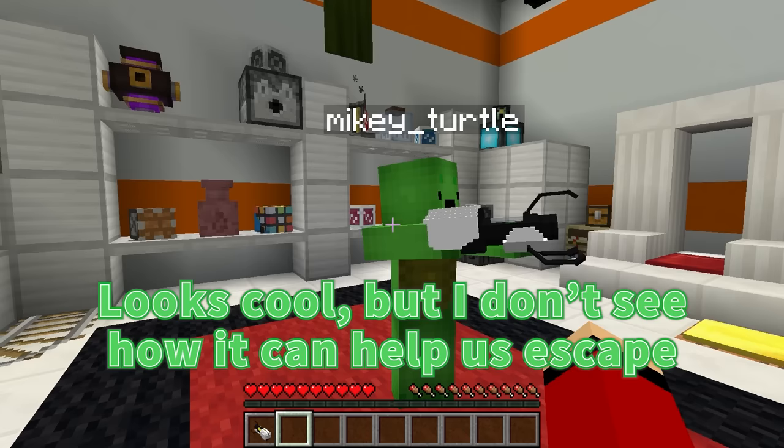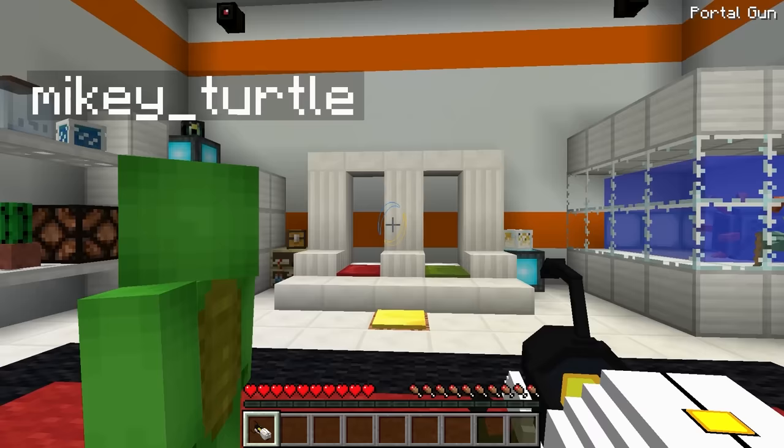It's a portal gun! Looks cool, but I don't see how it can help us escape. Mikey, you don't get it. This portal gun is our ticket out of here. How's that? Let me show you how it works.